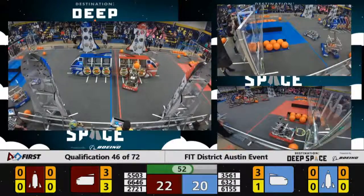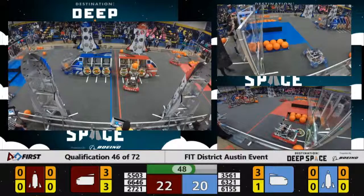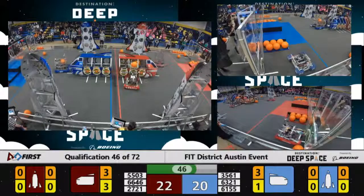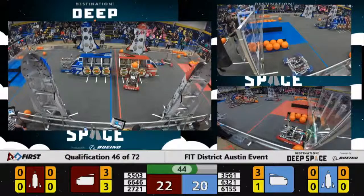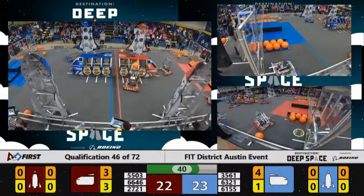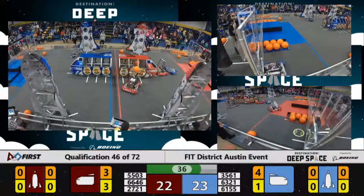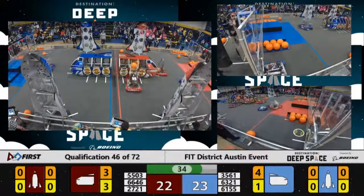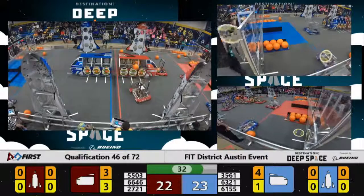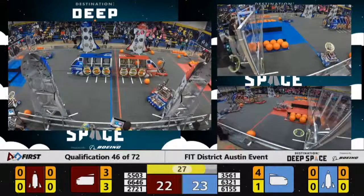Meanwhile, 5503 losing one of its belts, trying to put the ball in — it's close but it just keeps spinning around in their intake. Electrobots looking to put another one up in for the blue alliance, they are successful as well. 5503 — that's the Tigertrons — trying to get that piece of cargo out. 3561 playing some defense on 6646. Electrobots' piece of cargo just barely falling out.